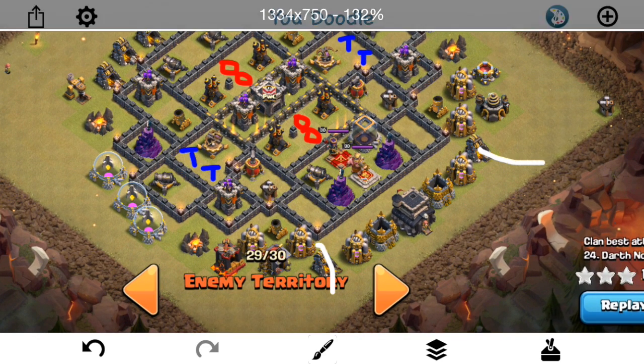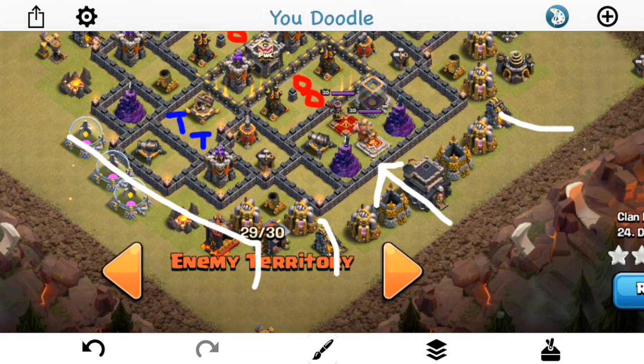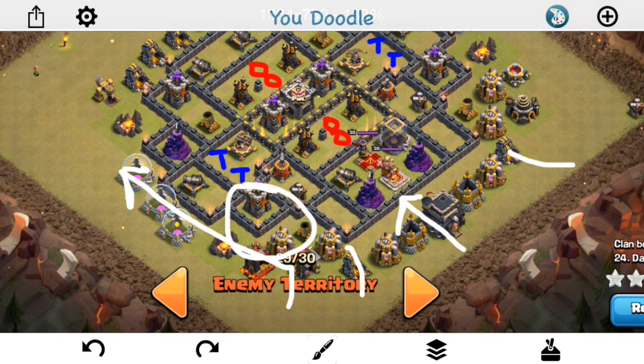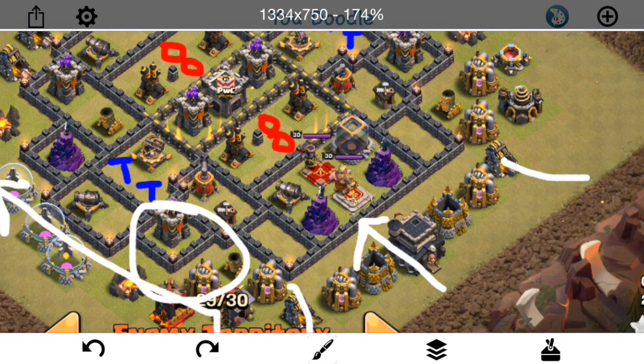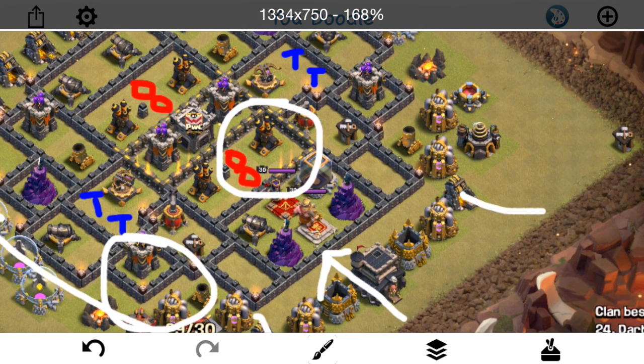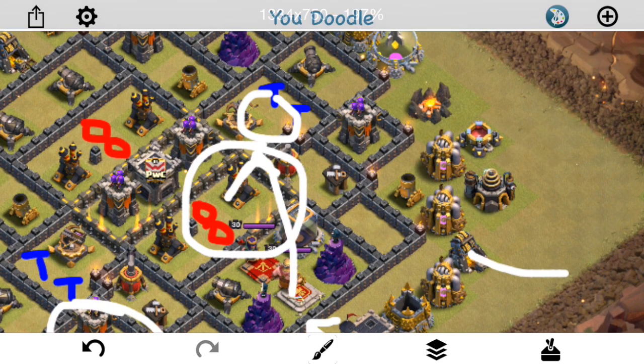The plan for this one is basically a few Baby Dragons for the funnel, coming in right here with a group of Valks. He has his queen at the bottom, just lets her walk up north, and has one rage for her which he drops when she's taking a lot of damage. She gets those Teslas taken out, and it helps that the Infernos aren't maxed so they're not doing quite as much damage. Then he just lets her walk up north taking out pretty much the outside of the base on the left side. The Valks come through, he has a quake that he drops, and with four quakes he doesn't bring any poison, so he still has the three spell space. The Valks make their way in and take out the Teslas next to each other. He has two heals for them.